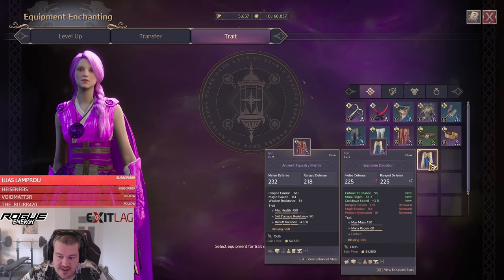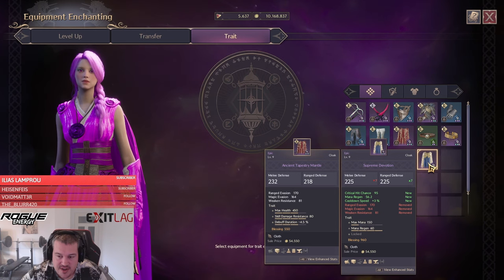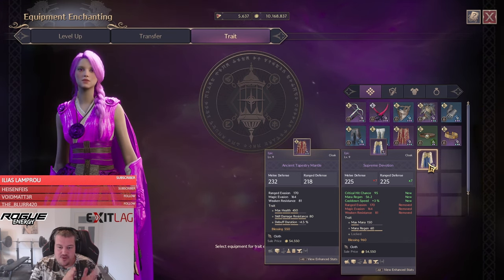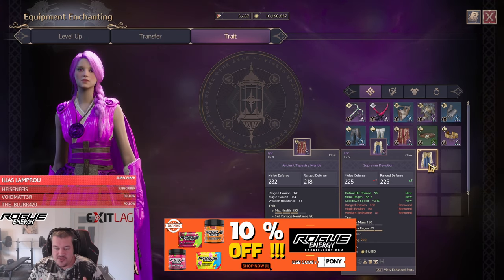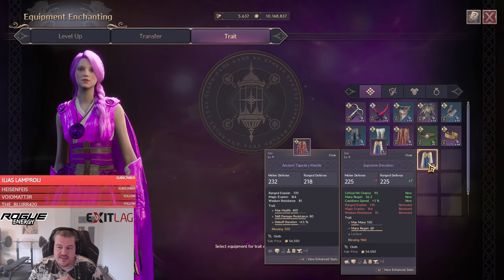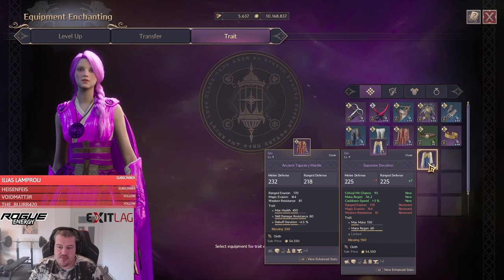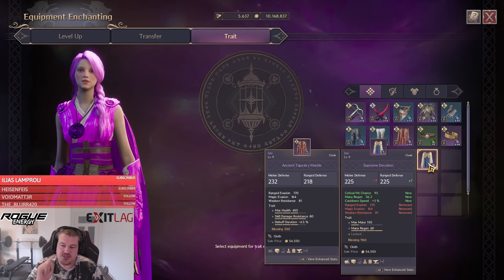We only spent about 2400 lucent to get a maxed-out best-in-slot ring — already insane. We got the cloak for PvE with higher mana regen, we're fully decked, and it was cheap. With the lucent farming guide, if you stack up you can farm that amount within a day just by doing all your contracts. If you still have any questions, let me know in the comments and I'll answer within 24 hours. Cheers!